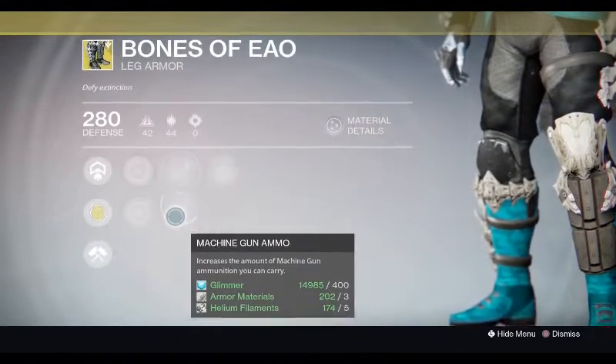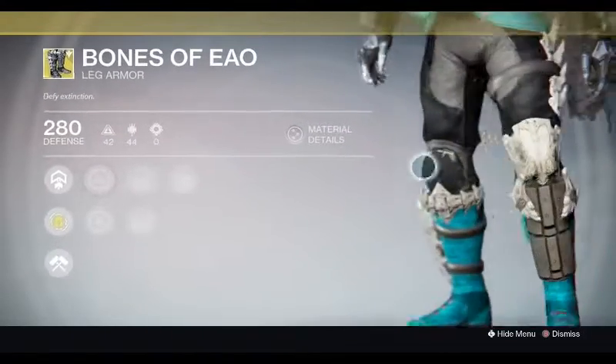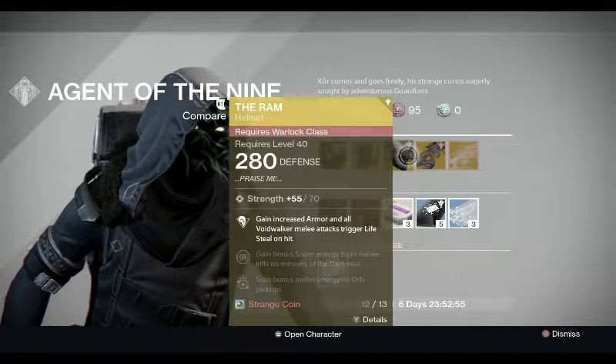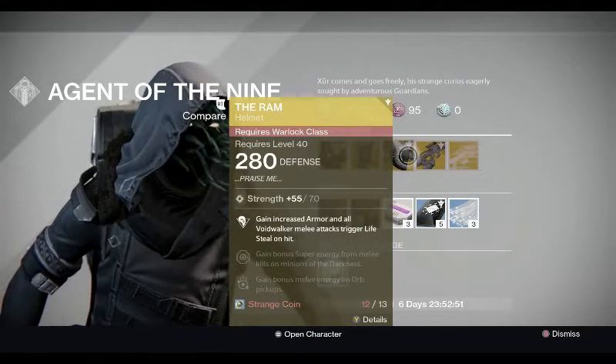The Bones of Eao come with Intellect, Discipline, Sniper Ammo, and Machine Gun Ammo - these are actually pretty good. I'm gonna get them as soon as I get the coins. Literally, I haven't played any Destiny and I am one Strange Coin away.